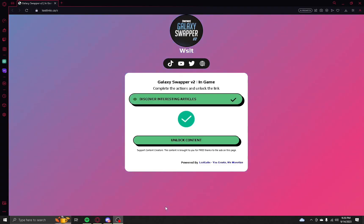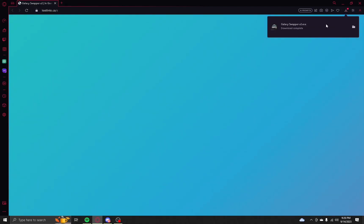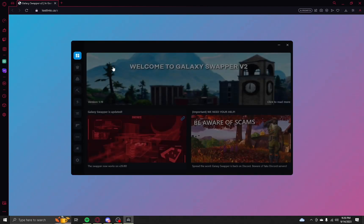Once you're done with the article, you should see this thing where it is all in green — it says Unlock Content. You want to go ahead and click that, and then click Save. Download complete — you want to open it, and it'll pop up like this.